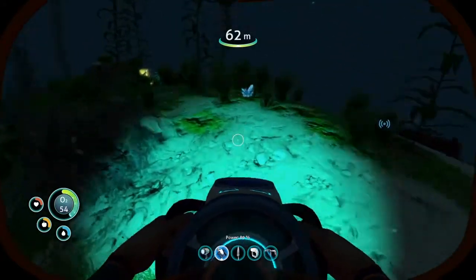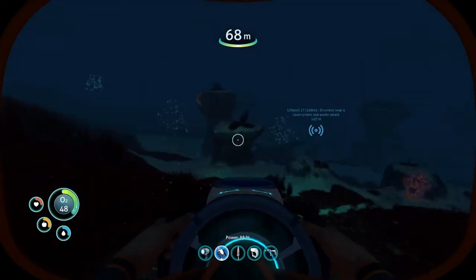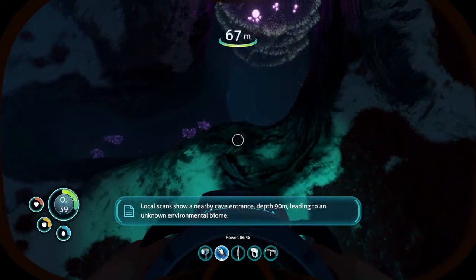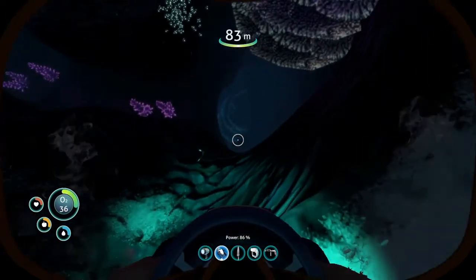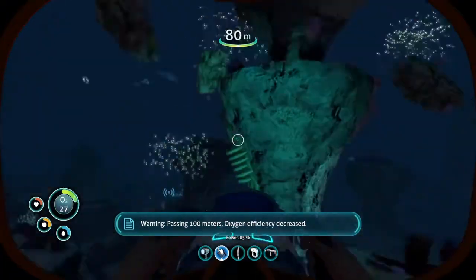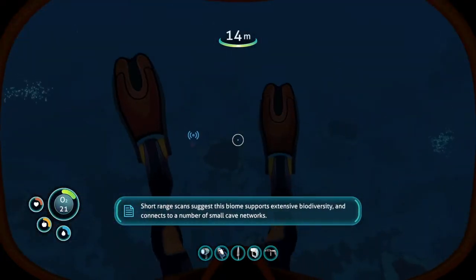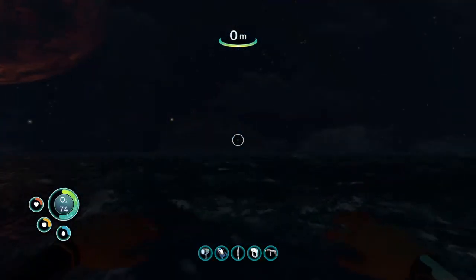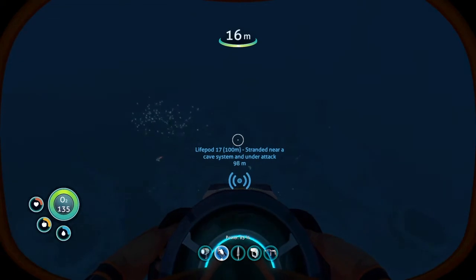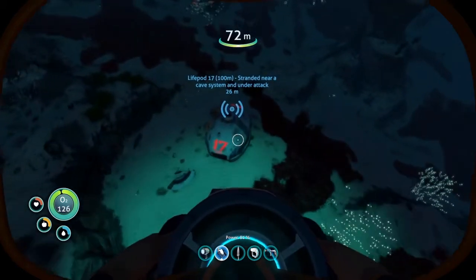We also got our oxygen tank upgrade in the last video. Here's a new biome - welcome to the grassy plateau. That's what it's called. Now that is the jelly stream. I'm not gonna go in because I'll probably get absolutely murdered. There's the lifepod. This planet is so cool - for those of you who don't know, this planet is called Planet 4546B. Aurora was exploring this planet as a potential habitat for Earthlings, and then it was shot down.